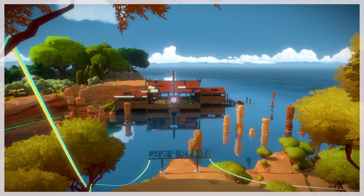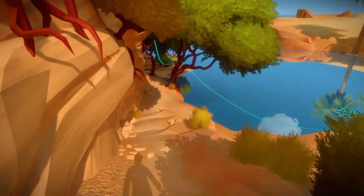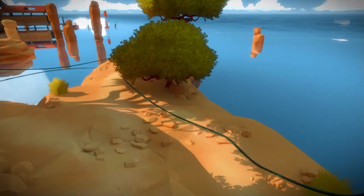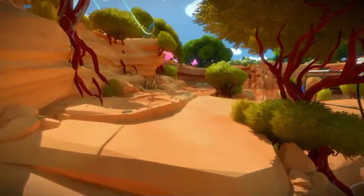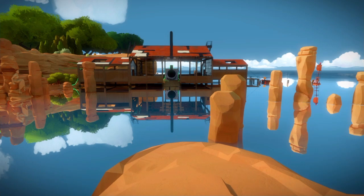Now we're over to where the boat dock is, and there's puzzle number one — pretty simple. The next puzzle is basically the same thing, but you just use the reflection off the water, and instead of going up you're going to take it down.